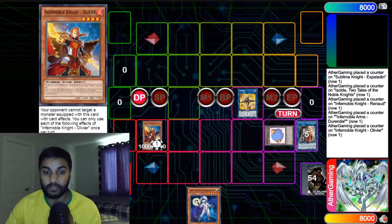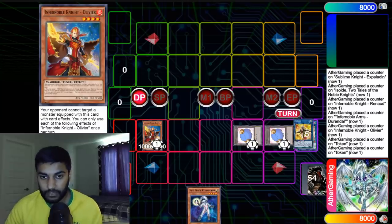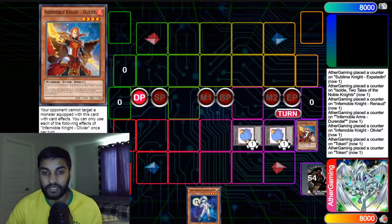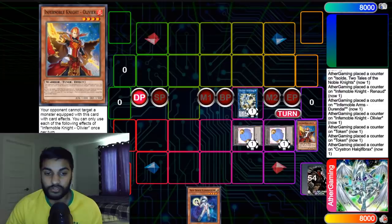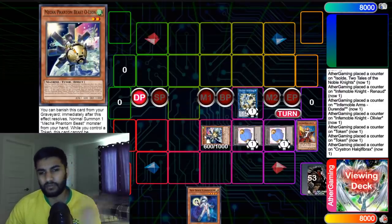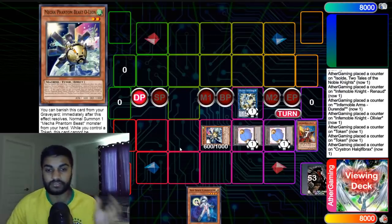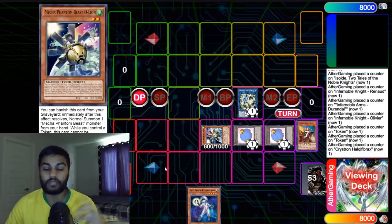We're going to go ahead and go Linkross, summon our two tokens. From here, we're going to turn Linkross and Olivier into our Halk or Noodle. Noodle is going to summon our O-Lion. This is really different from most combos you guys see because obviously Noodle usually summons another monster — he doesn't summon O-Lion because Auradon summons O-Lion. But this is a completely different combo.